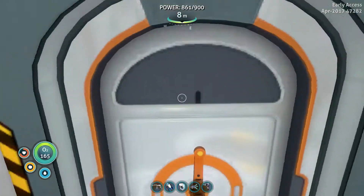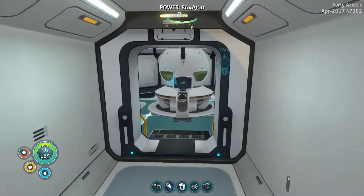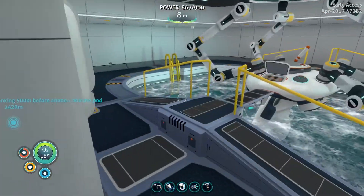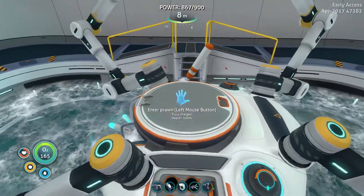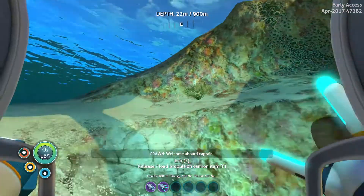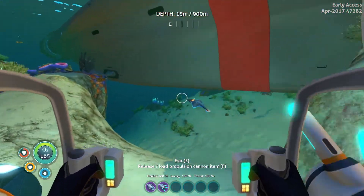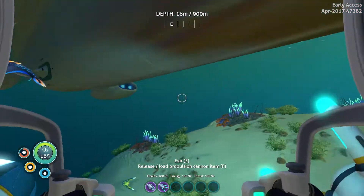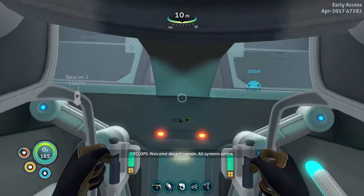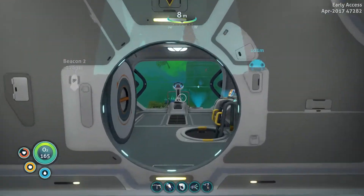Let's go get the prawn and go put it in the cyclops. Then we're going to go to the floating island and try and get some of the edible plant species off of the island to add to our little pots. Welcome aboard, Captain. All systems online.